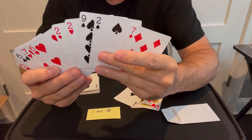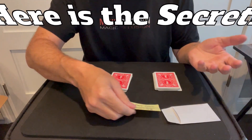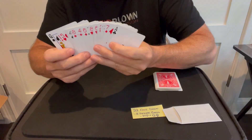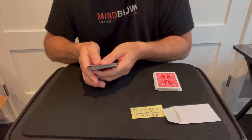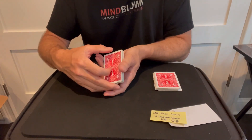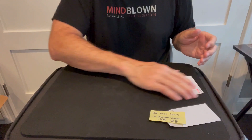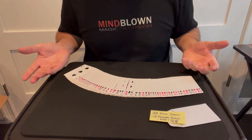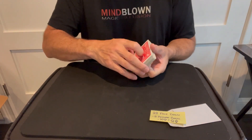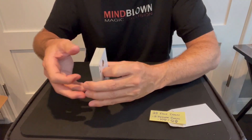Here's what's incredible about this trick — you can set it up so that the prediction says anything you want it to say. All you have to do is separate the cards that are going to be in the prediction into one half. In this case I separated the Ace of Clubs, the Queen, and the King that I mentioned, and I have exactly 22 cards here. You can make the prediction different by putting different cards in one of the packs.